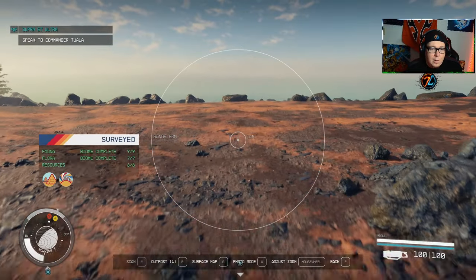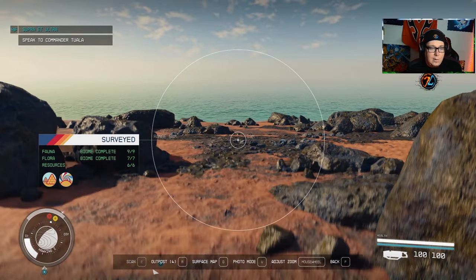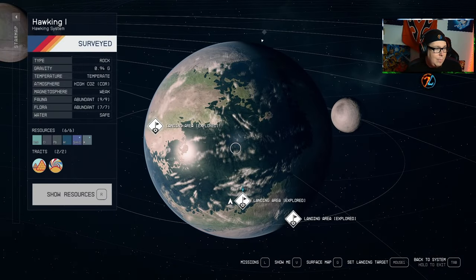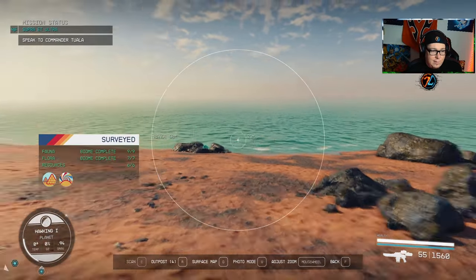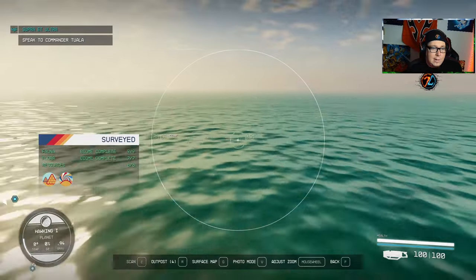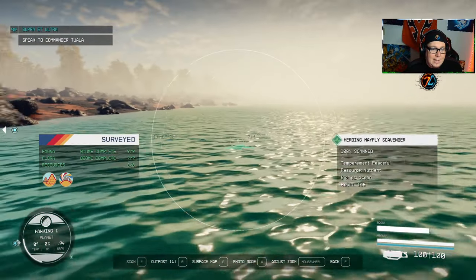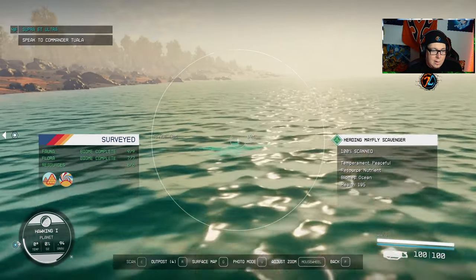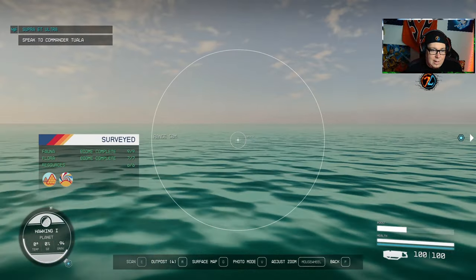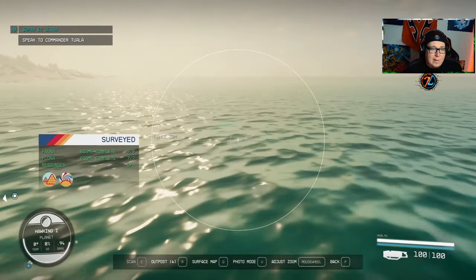Once you've made it to the ocean, check whether it's safe by opening the map — it will say 'water safe' if it is. If it's not safe, don't go in because it can kill you quickly. If it is safe, jump in and search around. For scanning, range doesn't matter — you can scan a creature even if it's 100 meters away. The same applies to flyers: you can scan them outside your normal range.